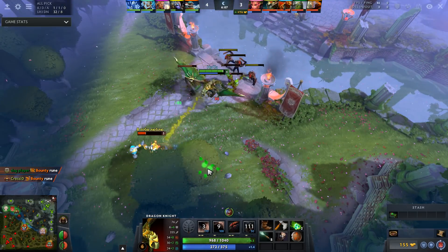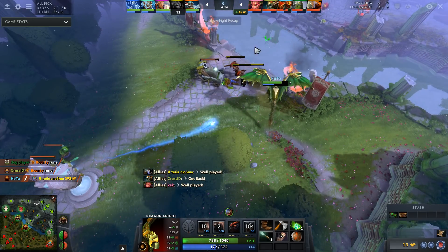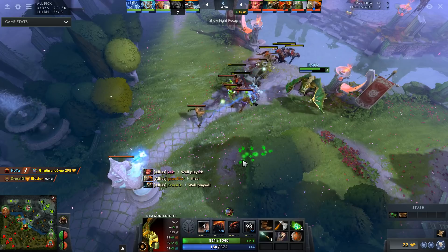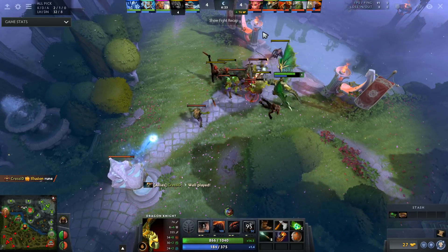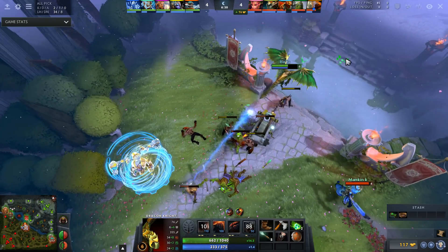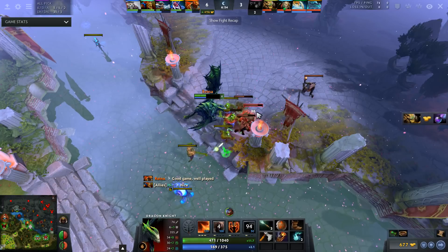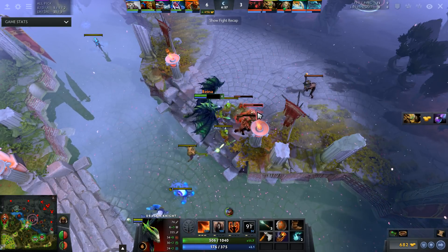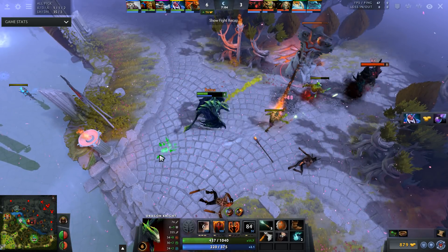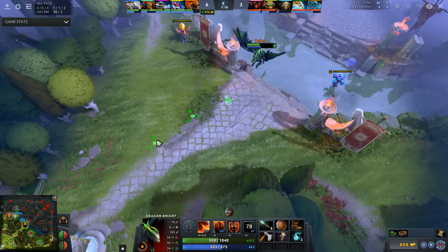After a successful gank on the mid lane, or if the enemy mid laner is leaving, or even if he's there and you feel like you can pressure aggressively because the enemy supports are showing on the map, you definitely want to put pressure on the enemy tower. Generally you want to pop your ultimate and then attack the tower once before going back to either harassing the enemy mid laner or using the corrosive breath to push creeps into the enemy tower by constantly attacking every single creep on the wave. You want to be constantly moving in a circle — attack the tower once, try to attack the enemy mid laner, then attack every single creep in the creep wave. This allows you to constantly push creeps towards the enemy tower while getting damage on the tower, on the enemy mid laner, and on the creeps.